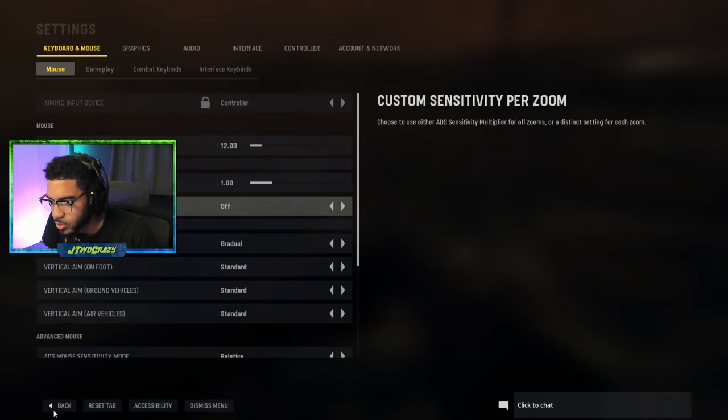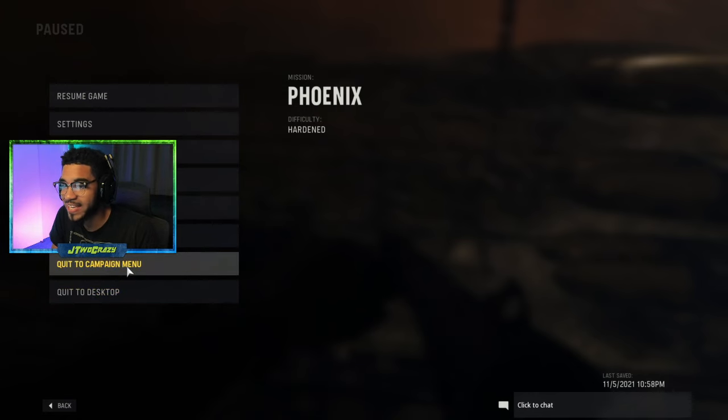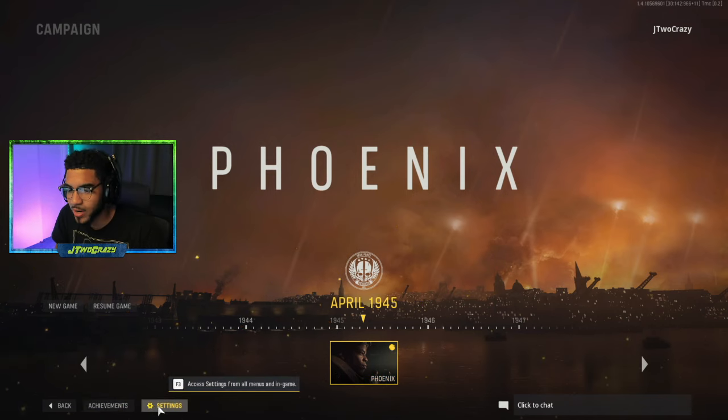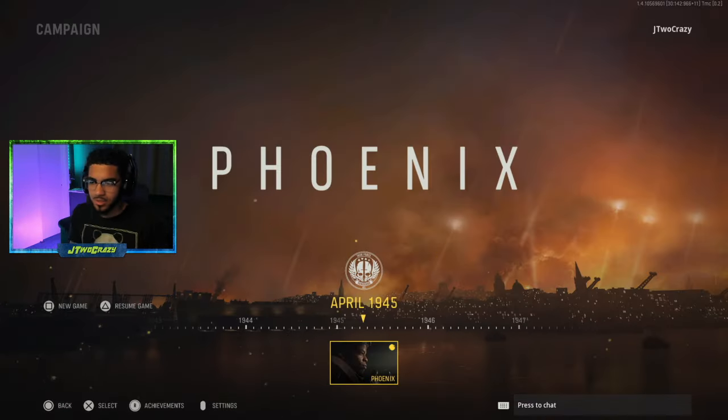Here's how you solve it. Go back and quit to the campaign menu. Once you're back at the main menu, click Settings. Now it's unlocked — you can switch it to mouse or switch it to controller. Just leave it on your preference, it saves automatically. Press exit, then click into the game and resume.